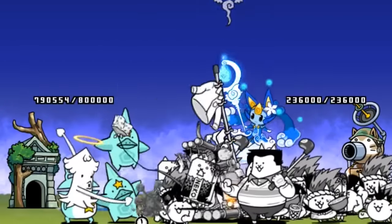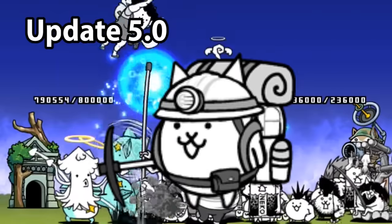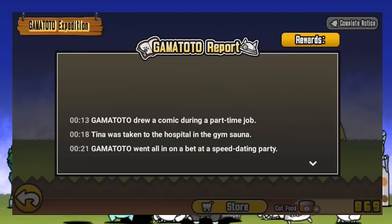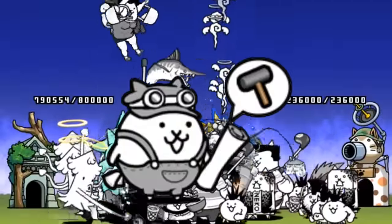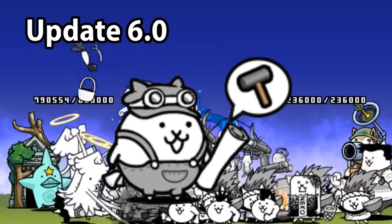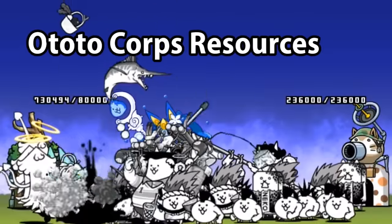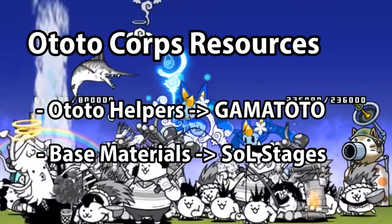There are also some other results of utilizing the energy glitch. Gamma Toto, introduced in update 5.0, also utilizes a real-time based system to generate rewards. When you perform the energy glitch, Gamma Toto's 6-hour trip would be instantly finished, allowing you to farm some basic resources and even cat's eyes when Gamma Toto was at high enough levels. The same applies for the Ototo Corps introduced in update 6.0. The Ototo Corps takes time to construct upgrades for your cat base, taking some hours to complete each upgrade. With the energy glitch, you could finish these instantaneously and quickly upgrade your cat base. Although this did require other resources, Ototo helpers could be obtained by simply farming Gamma Toto, and base materials could be farmed by playing Stories of Legends stages.